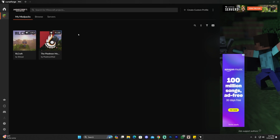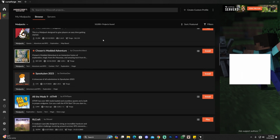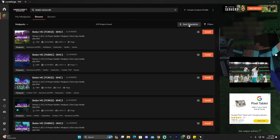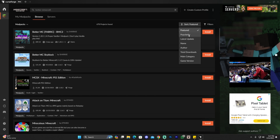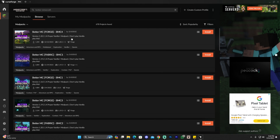That'll bring you to the modpacks section where you most likely won't have any modpacks at all. To add Better Minecraft, head over to Browse. You could scroll down until you find Better Minecraft, but that might take forever. The easiest way is to type 'Better Minecraft' in the search bar where it says 'Search for Minecraft projects.' I like to sort it by popularity, because if you leave it on Featured you might get a bunch of other results.